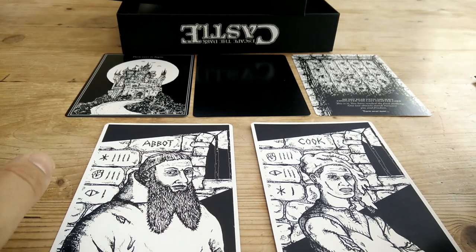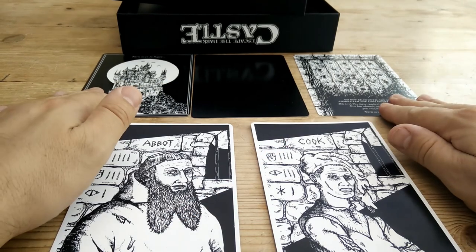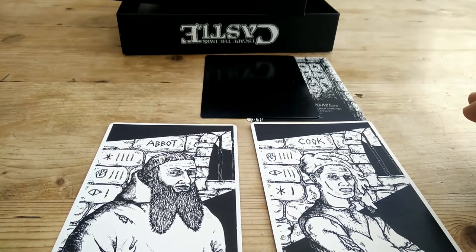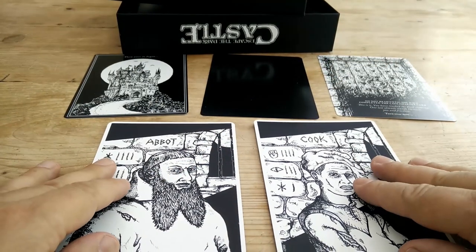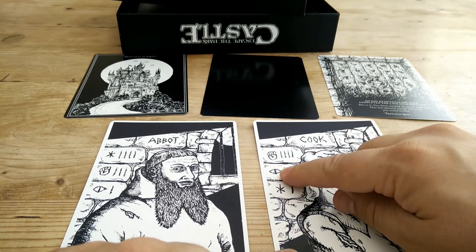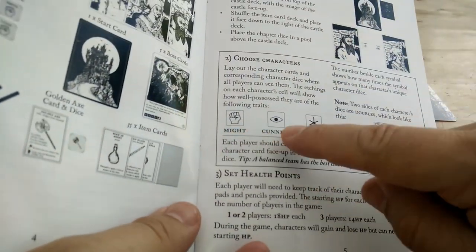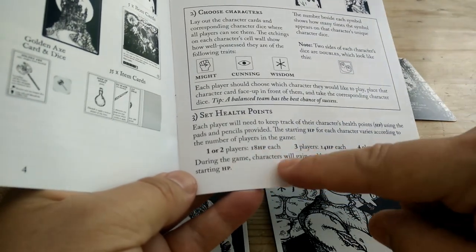For this demo game I'm not going to spoil too many cards — only one adventure card and one of the bosses. This stack here would normally be 15 cards; you'd slide the boss underneath and put the starting card on top. Now the abbot and the cook have their own unique dice. The three attributes are might (the fist), cunning (the eye) and wisdom (the star). Depending on how many players you've got determines your hit points — for one to two players, you get 18 hit points per character.